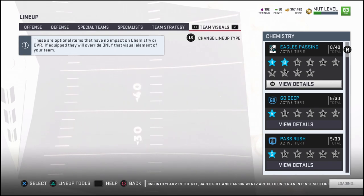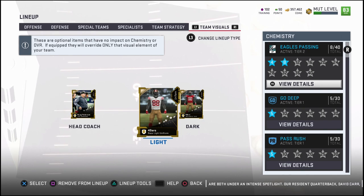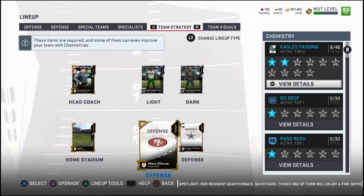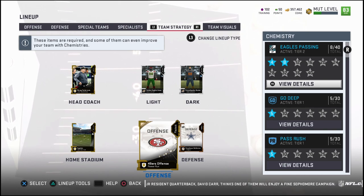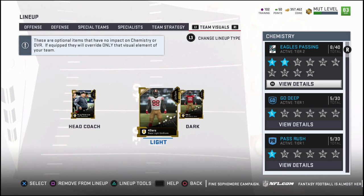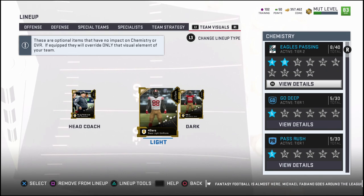I know that doesn't make much sense, but for example, if I want to use the 49ers, I'm going to go ahead and actually equip the 49ers uniforms in my team visuals. What you have in your team strategy actually doesn't matter — you can still use whatever you want for your chemistries. I do still have the 49ers playbook selected, but when in solo battles, for some reason what's being defaulted to is the actual playbook associated with these uniforms in your team visuals. So if you want to use the 49ers playbook, you're going to want to go into your team visuals and equip the 49ers home and away jerseys.